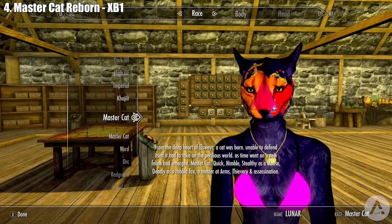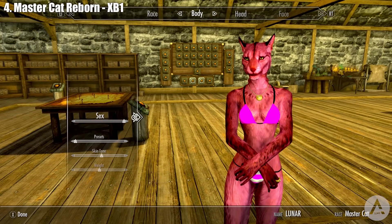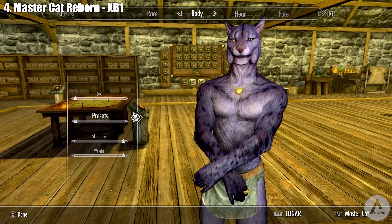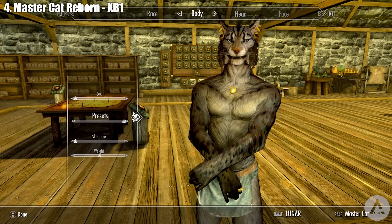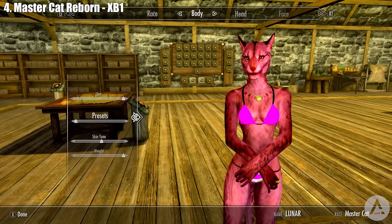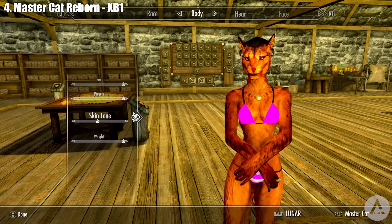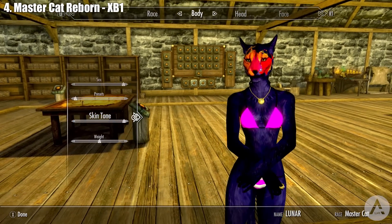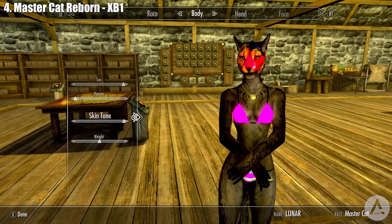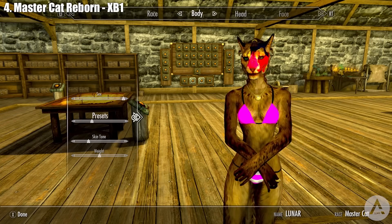Our next mod is for Xbox One called Master Cat Reborn. Master Cat can be found on the character creation screen and requires starting a new game. You can mix and match colors from skin and dirt with everything in between for both male and female characters. There's a box at the Riverwood waterwheel where you meet Girder for the first time — it contains everything a master cat needs, plus extra gear for followers.